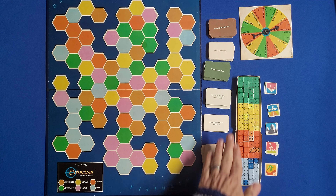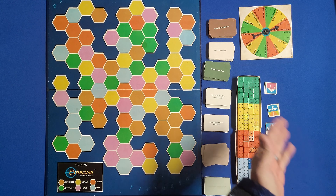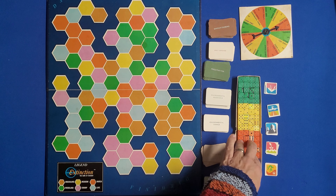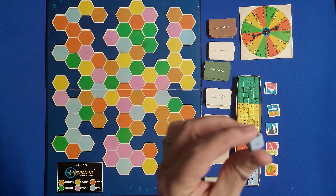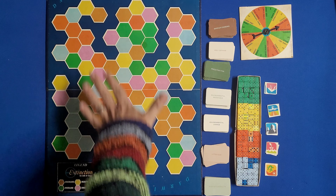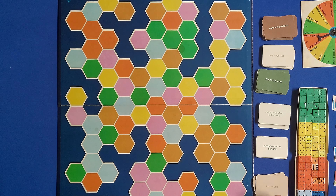Right over here you're going to have six different types of cards that you're going to be drawing, and these cards are going to be used with this wheel over here which will have different actions on them. You're going to spin the wheel and those are going to be the two actions you are able to take. Right over here are what are called population cubes — each cube basically represents an animal. This larger one represents five animals and this smaller one represents one animal. In the beginning you're going to place these anywhere on the island.